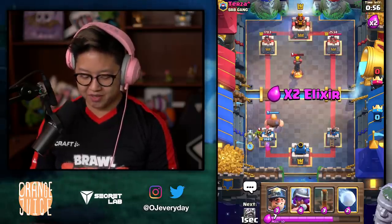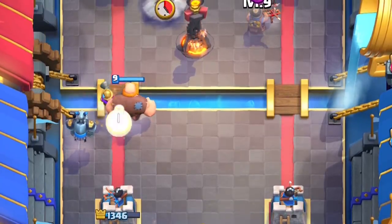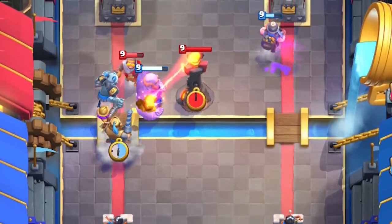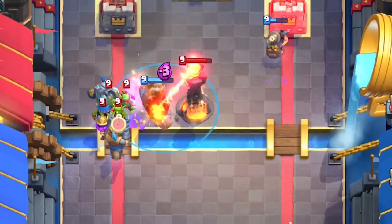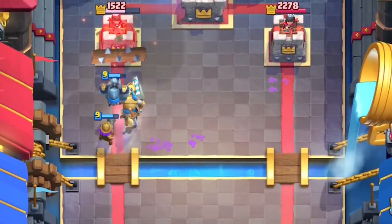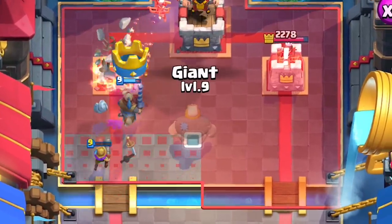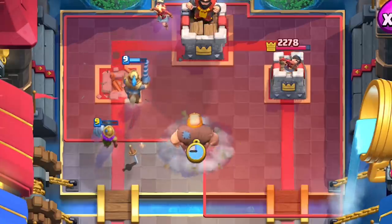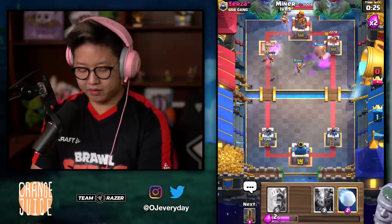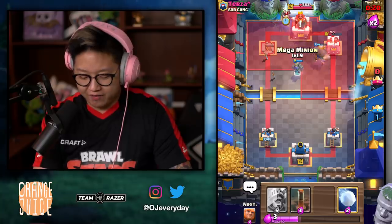Somehow I'm not threatened by that. I'm gonna save my Snowball for more dangerous things. Go for the Miner, take that out — that's super juicy. Earthquake on the Goblin Gang on the Inferno Tower. Oh yeah — there's no Inferno Tower to take care of my Prince. I'm gonna wait for that to go down and then put the Giant right there. We zap that. Go for the Miner in the back to take out the Princess — she's actually kind of annoying.